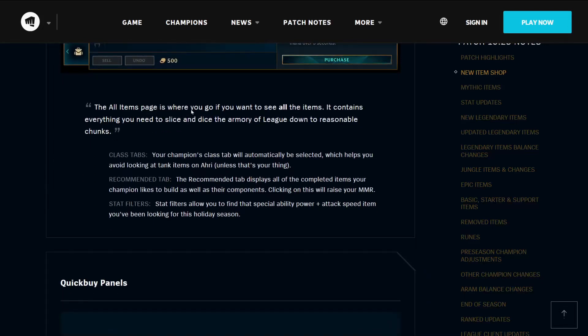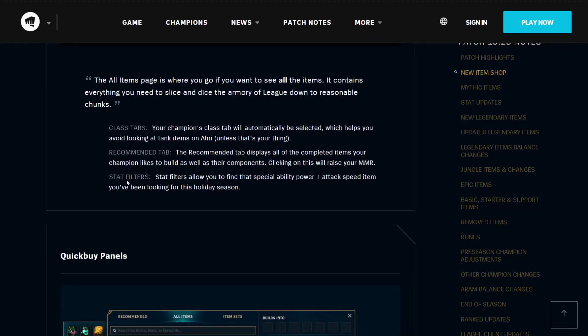The all-items page is where you go if you want to see all the items. It contains everything you need to slice and dice the armory of League down to reasonable chunks. You've got a class tab — your champion's class tab will automatically be selected, which helps you avoid looking at tank items on Ahri. Unless that's your thing. A recommended tab displays all the completed items your champion likes to build, as well as their components. Clicking on this will raise your MMR. I wonder if that qualifies as false advertising.